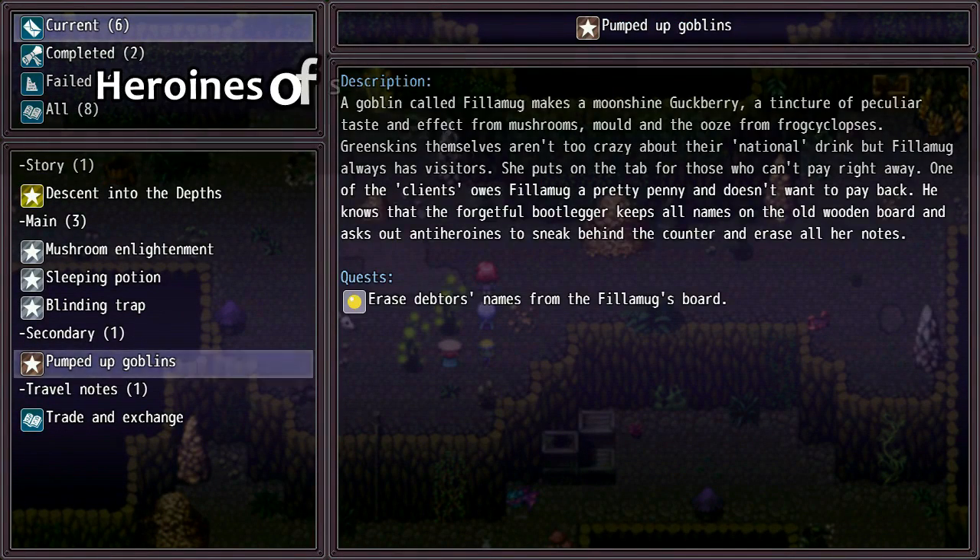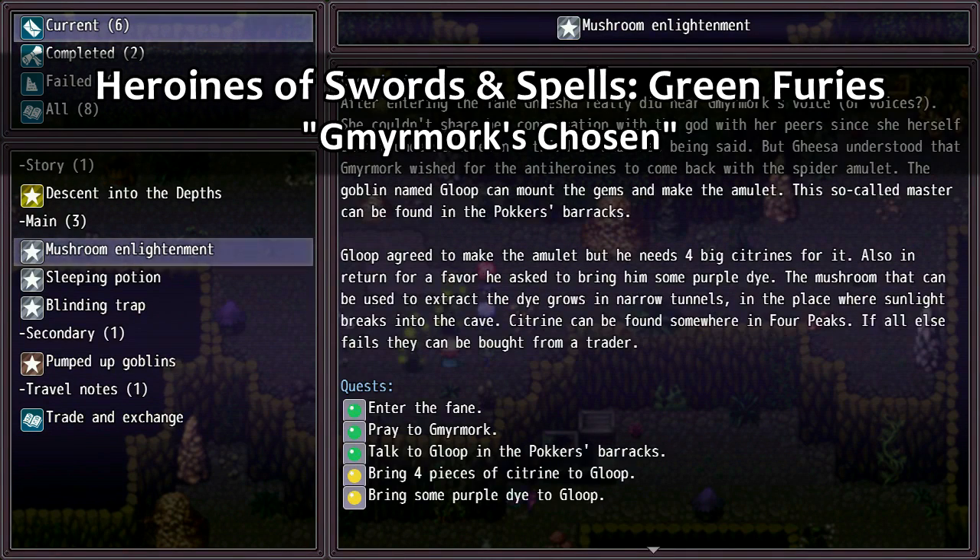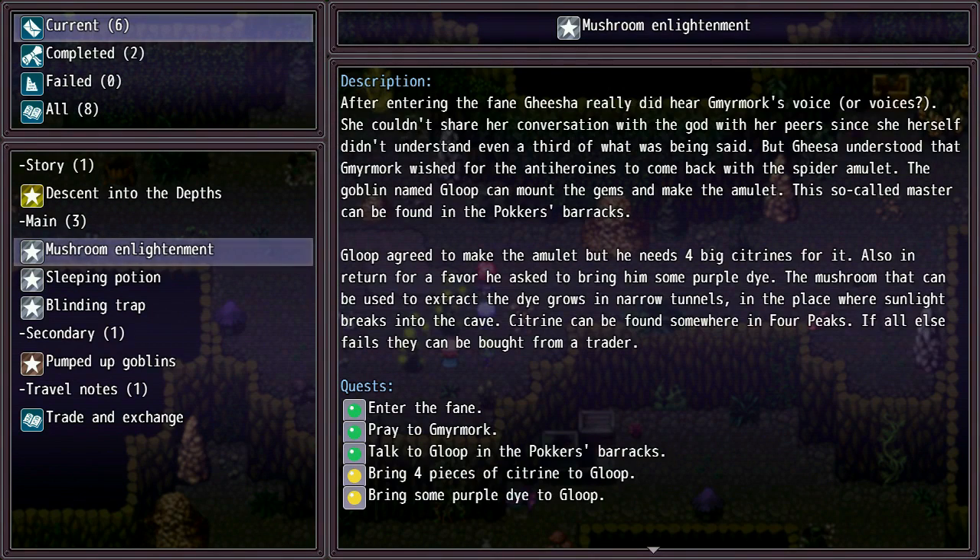Hello everyone! Welcome back to this game! When we last left off, we were mining for citrine to put into an amulet. Although, I need some rope to continue exploring this cave, so I guess I'm not searching here.